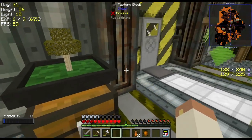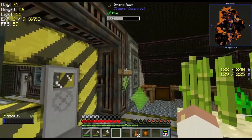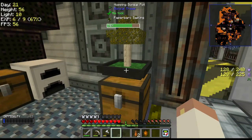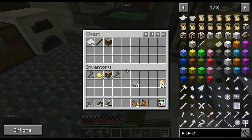Oh we got a piece of paper — awesome, that's exactly what we wanted! I just need two more pieces of paper. That one's going to be paper in a second, and hopefully this will produce another piece pretty soon. Then we'll be able to make our book, which means we'll be able to open up more of Immersive Engineering and finally get some power so I can power that millstone.